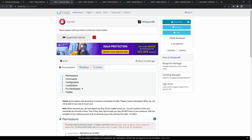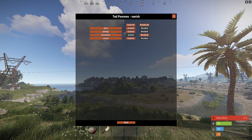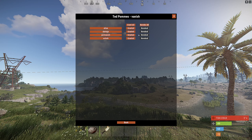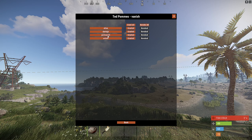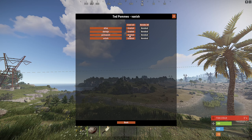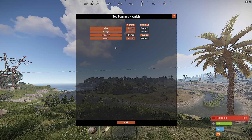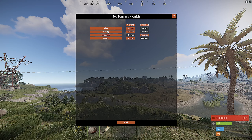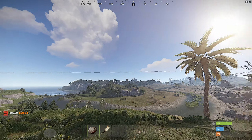Next up is Vanish — pretty self-explanatory, it allows you to go invisible. One side note for the permissions for Vanish: if you don't read carefully and just click Grant All, you might not be able to get out of Vanish. There's a permission called 'permanent' — if you grant that, like the name says, it will be permanent. So if you want to be able to go in and out of Vanish, make sure you don't grant that permission.